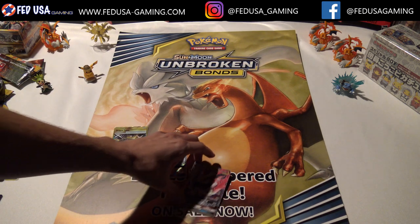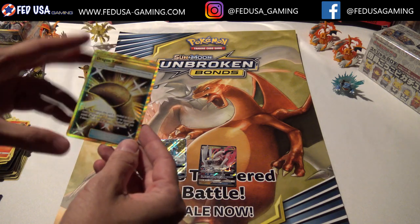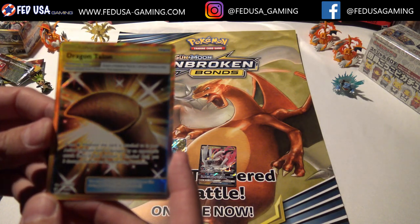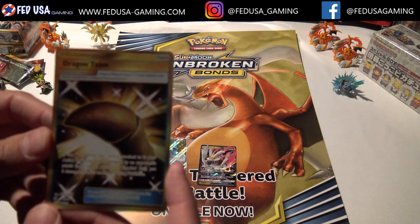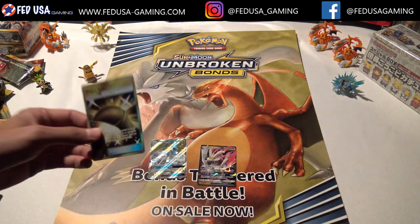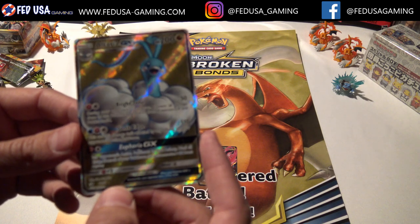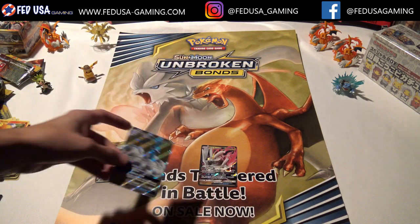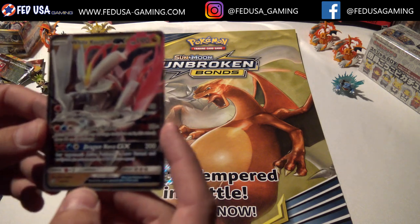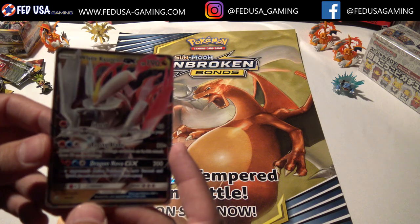Really fantastic group of packs here - nine packs, three pulls. We've got the Dragon Talon Secret Rare. Probably one of the most expensive cards in the set - great pull. We've got the Altaria GX, another great pull. And last pack magic - first pack and last pack were pretty special. Here we have the White Kyurem GX. Pretty cool cards.